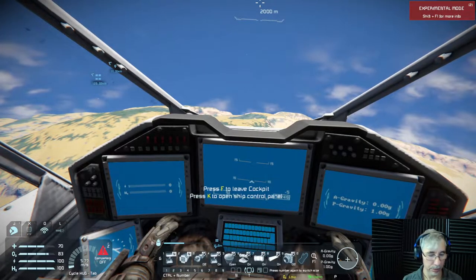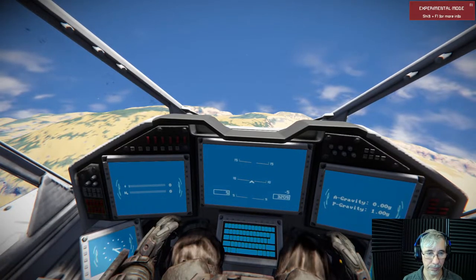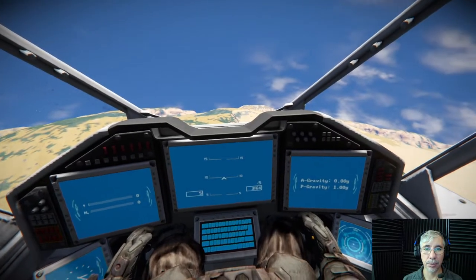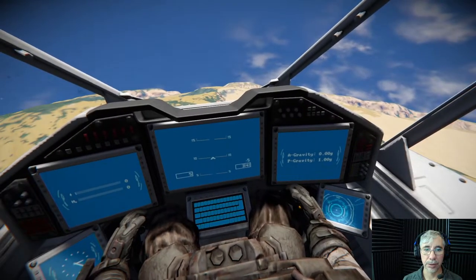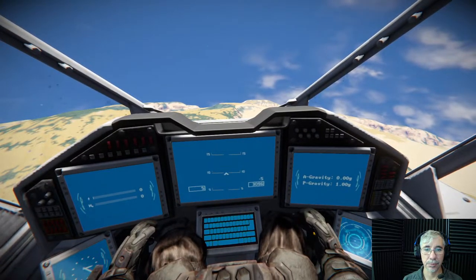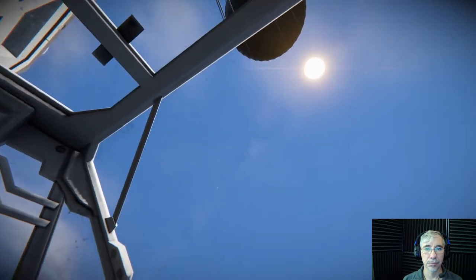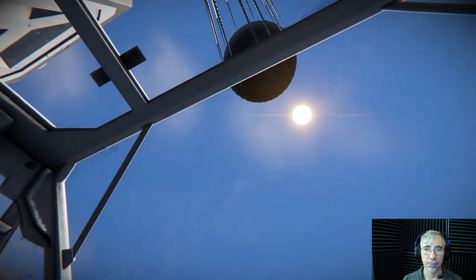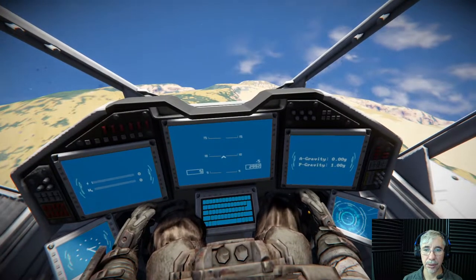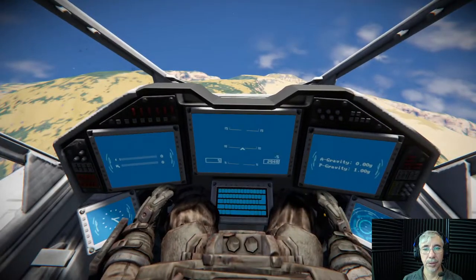There's no camera, I don't have any camera here. Now we are going below 3,000 meters shortly. What's the speed? Five — five meters per second, I think, is the speed. The gravity is one g, everything checks out.